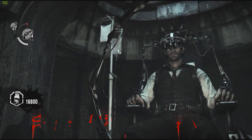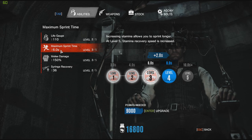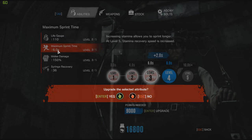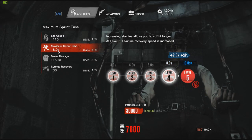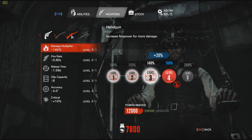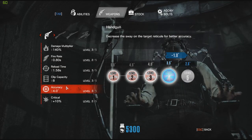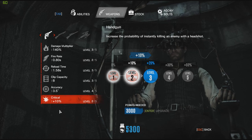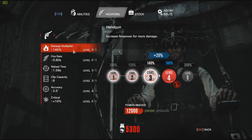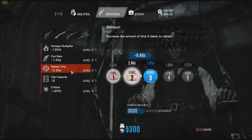We can also take a look at what I've upgraded so far. We shouldn't upgrade the maximum sprint time, because that's annoying. So now we're already down to 7,800. I got what I wanted there. The accuracy on the pistol could use a little bit of help. The critical and the damage multiplier — I'm down to not a whole lot of money now. Fire rate, critical on the shotgun.